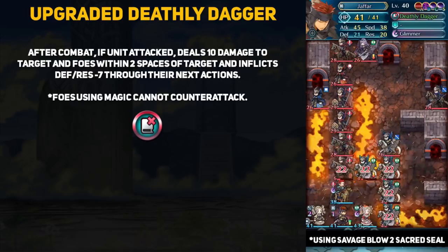If you choose the special variant of Deathly Dagger, you also get an additional effect: if Jafar initiates battle, any foe using magic cannot counter-attack. Magic here is defined as any tome user, so it does not work against dragonstone users or staff users, even though they deal magical damage.